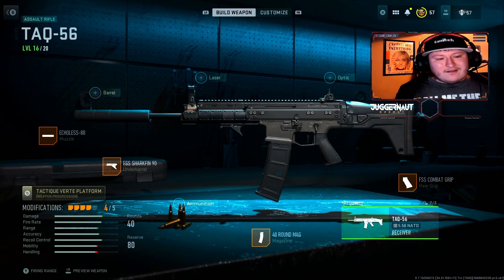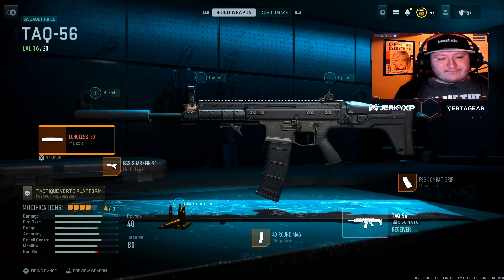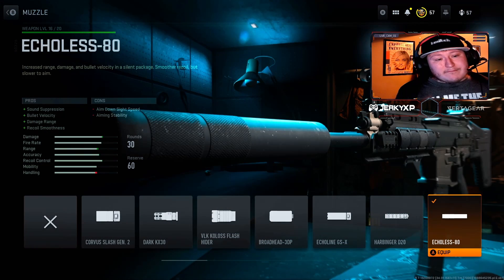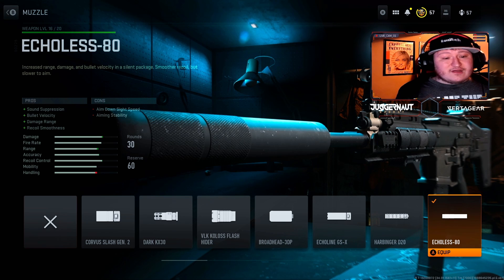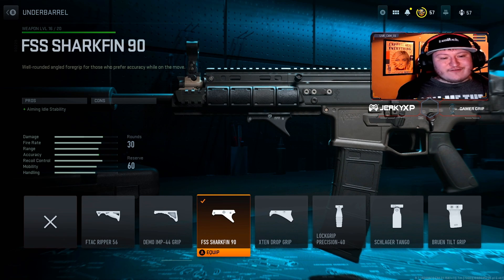For the TAQ-56, this is a class I recently just started rebuilding, and it is absolutely massively overpowered. Starting with the muzzle, we're using the Echoless 80. This gives you sound suppression, bolt velocity, damage range, and recoil smoothness, losing a little bit of aim down sight speed and aiming stability. But this is the best one to use for this particular gun. For the underbarrel, we're using the Sharkfin 90, just to have that aiming idle stability, which is going to be very crucial.